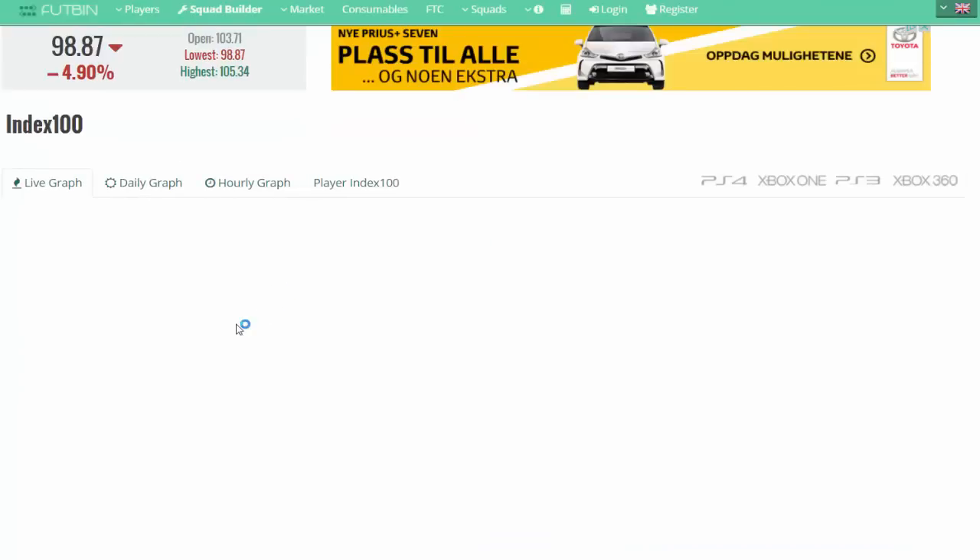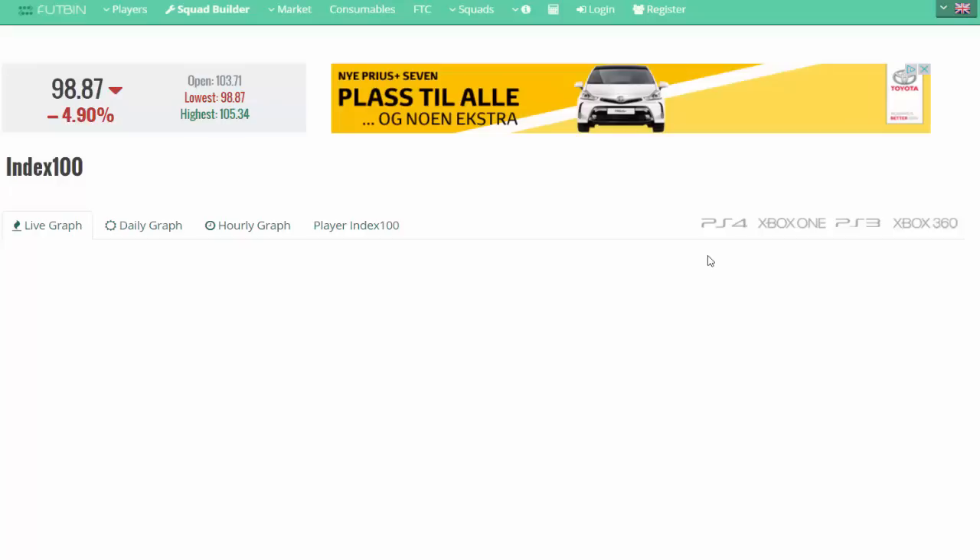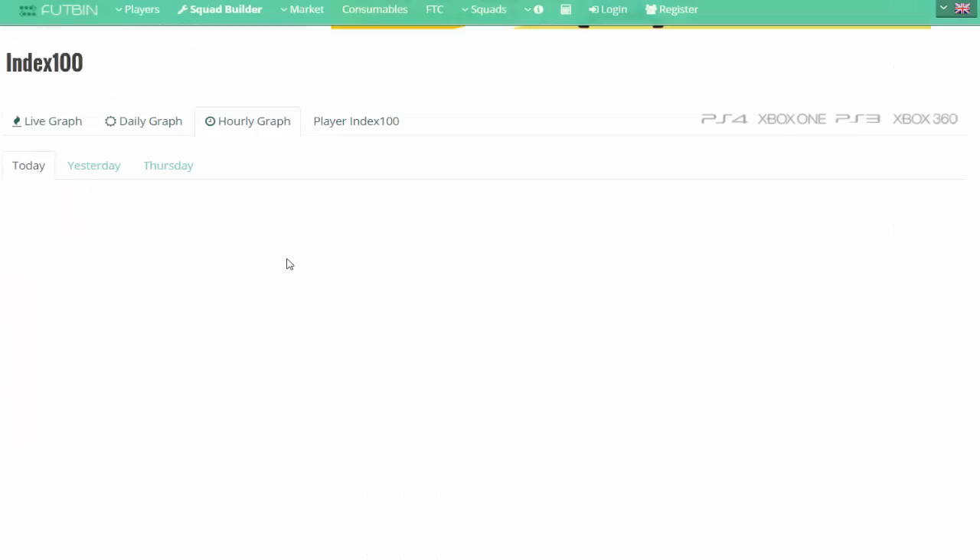Let's have a look at the Xbox 360 — I'm sure Sterling is gonna be one of the best ones here. Yeah, Sterling has gone up quite a bit, and Muriel as well. I think Muriel probably did something today because he's also gone up a lot in price. Not only just that, guys — you can also go and have a look at a few other awesome things, like the daily graph and the hourly graph.